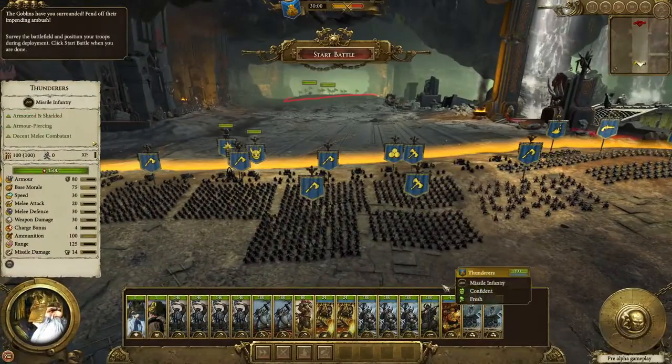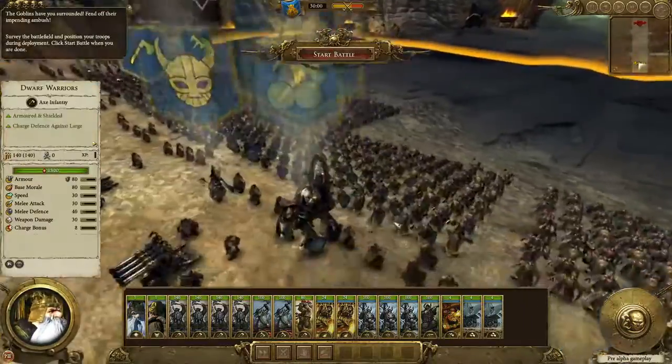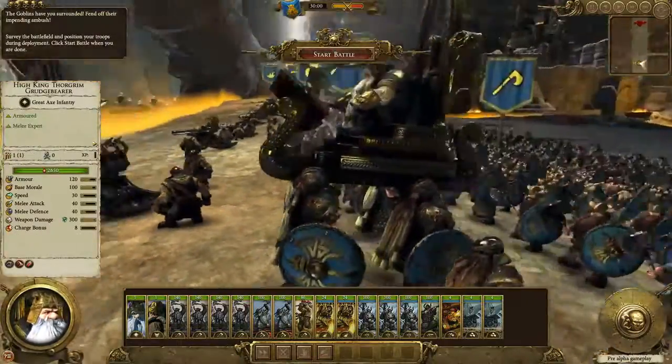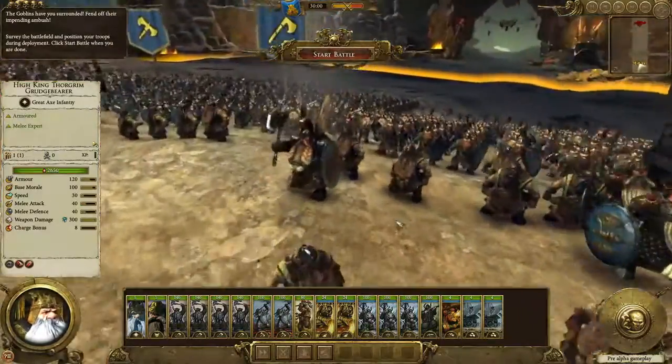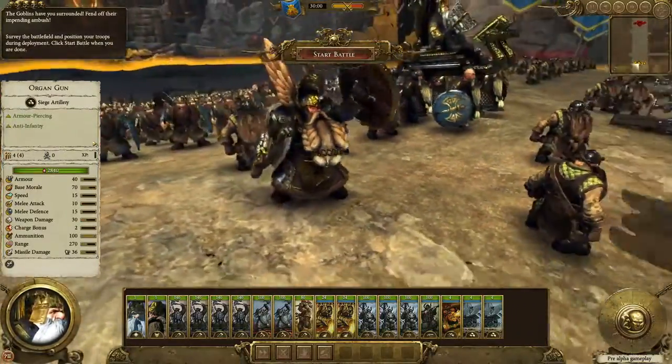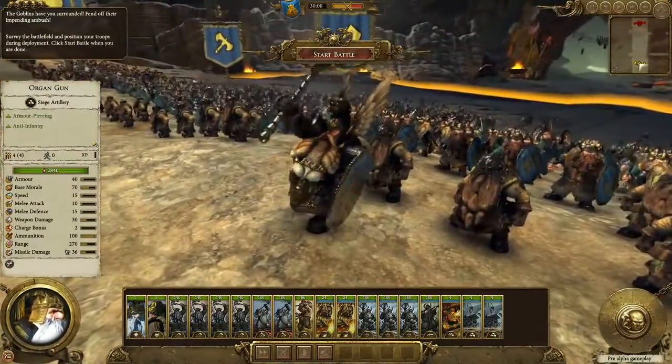You can see the Dwarfen throng arrayed on the hill here, led by High King Thalgrim Grudge Bearer himself, actually reading from the Damaskron right in front of him — the great book of grudges. Joined by Thane as well, who is one of the agents. This is a melee agent who runs around the campaign map, does actions, can be attached to an army and gets stuck in with the rest of the dwarves.